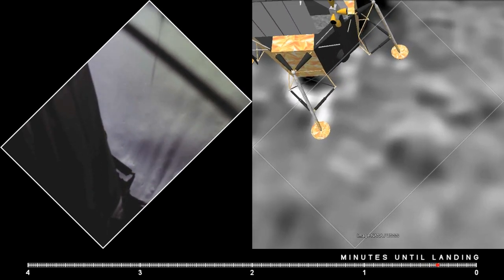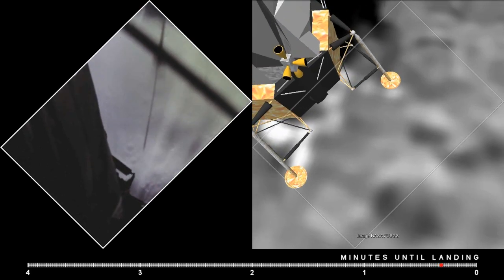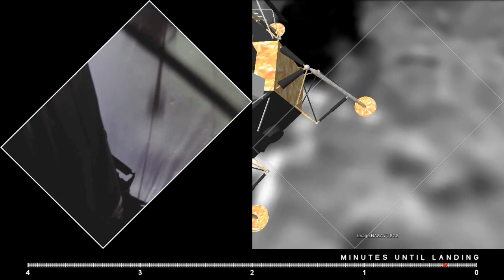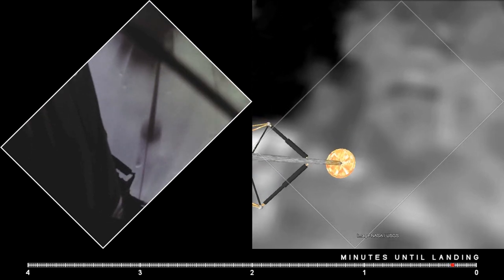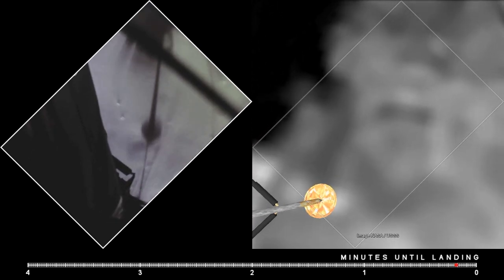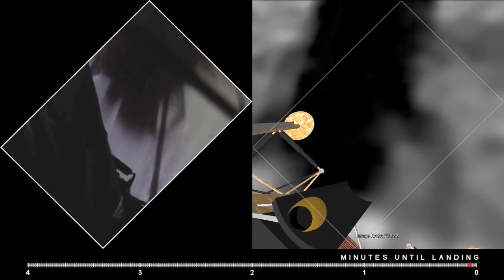Picking up some dust. 30 feet, 2 and a half down. Great shadow. 4 forward. 4 forward. Drifting to the right a little. Down and a half. 30 seconds.